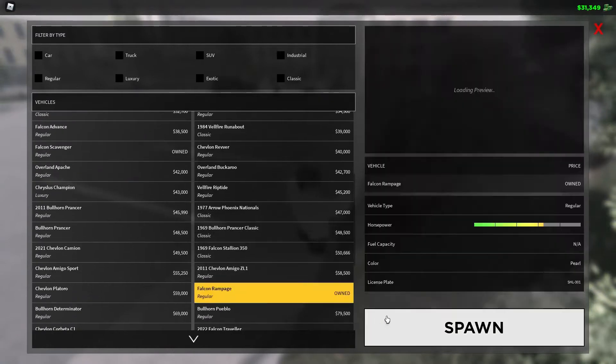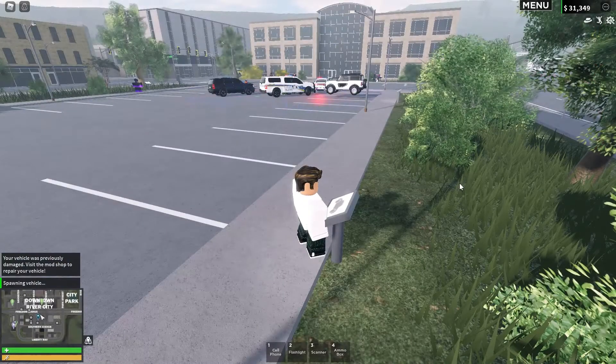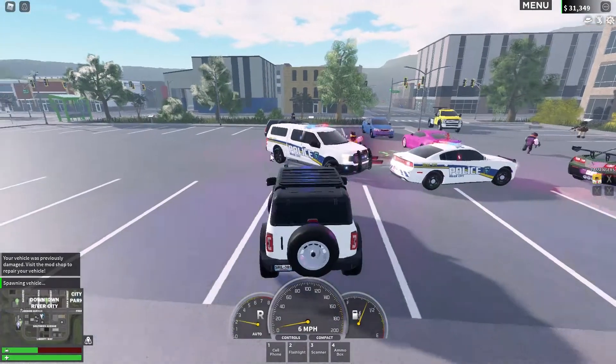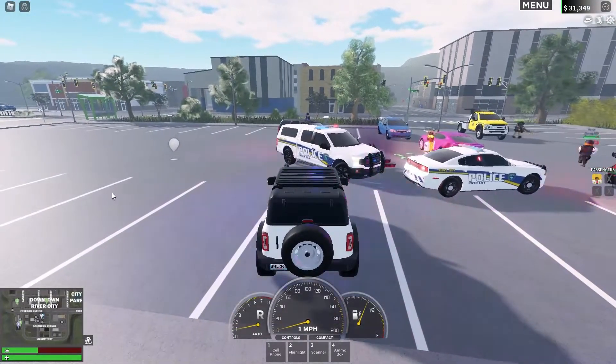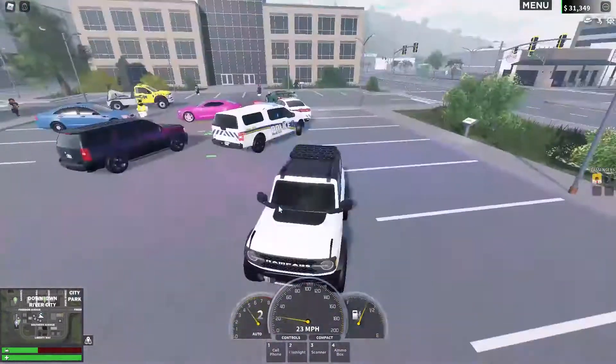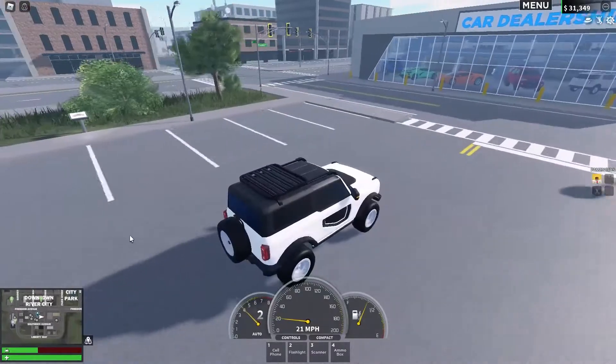This is where you get the problems, because we can't exactly click to drive. So if we try, yeah it'll just do the markers but it won't actually go to them, see. So we are going to have to drive the vehicle using the keyboard. First of all I'm going to get away from that little situation.